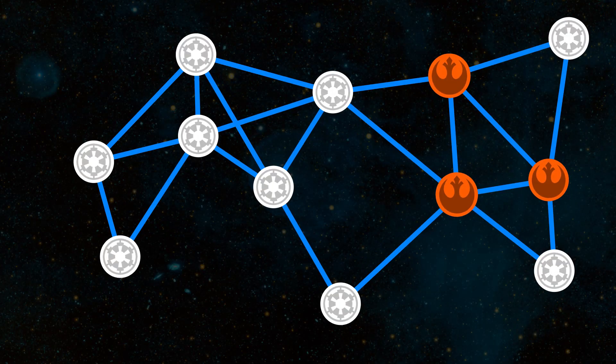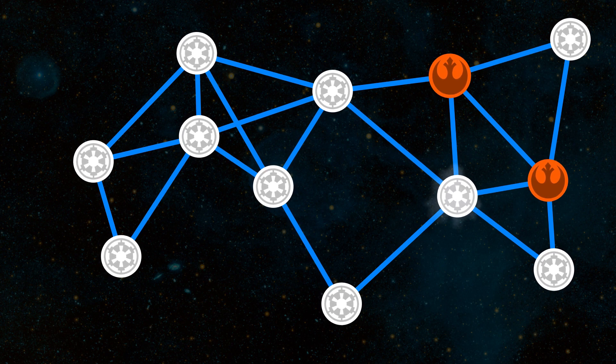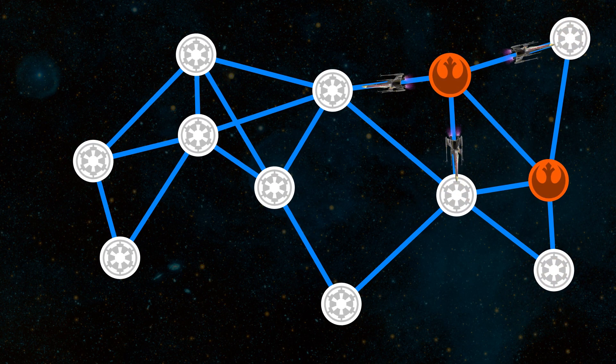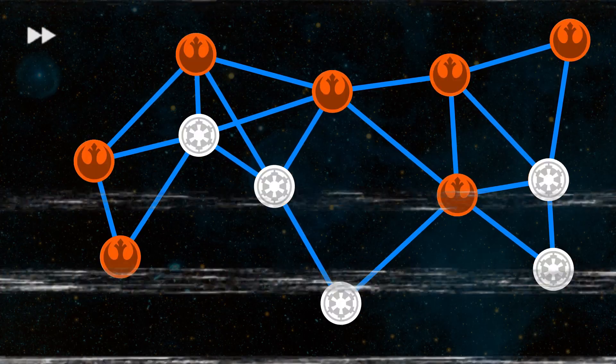Si lo pensamos así, el Imperio está perdido: cada planeta conquistado enviará nuevas naves rebeldes a otros planetas imperiales antes inaccesibles. Aunque el porcentaje de convertir un planeta imperial a rebelde sea pequeño, solo tienen que intentarlo una y otra vez hasta que suene la flauta. Pero el Imperio puede lanzar un contraataque —de ahí lo del Imperio Contraataca— y después de varios enfrentamientos conseguirá recuperar algunos planetas rebeldes. Existe siempre la probabilidad de reconquistarlo y que vuelva a formar parte del Imperio.